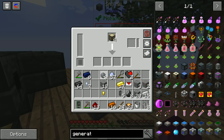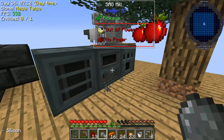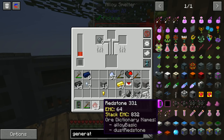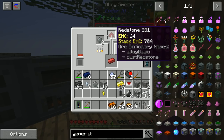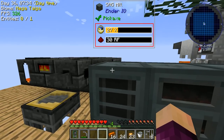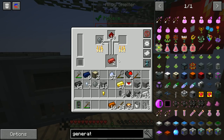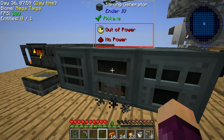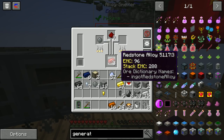Putting silicon and redstone into the alloy smelter - only need four redstone alloys, so taking out some silicon to not waste redstone. Also removing the compressed sand from the SAG mill. The sterling generator is very slow relative to the alloy smelter's demand so it'll take a while. But soon we'll have our four redstone alloys ready. Meanwhile - we now have 10 pieces of obsidian and have completed the 'To The Nether' quest.